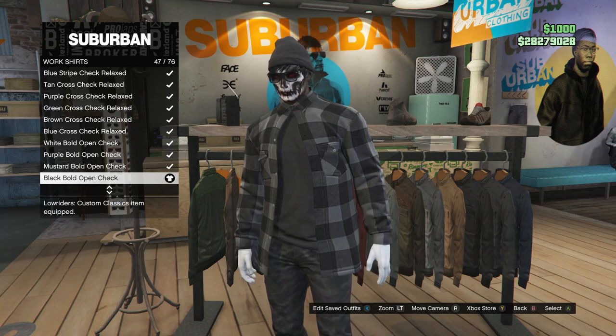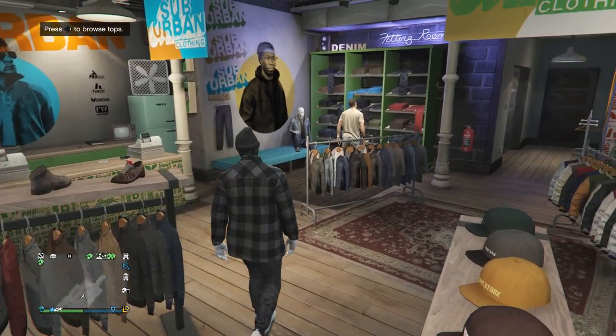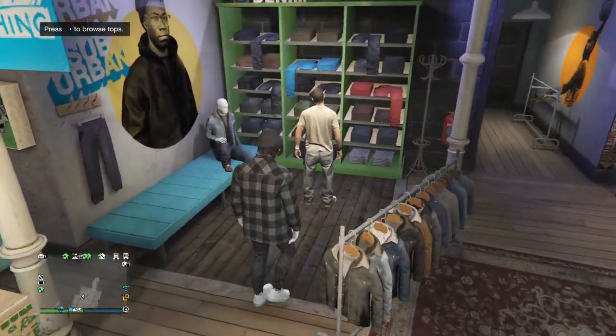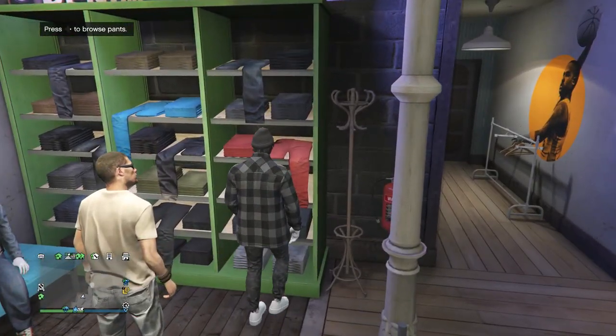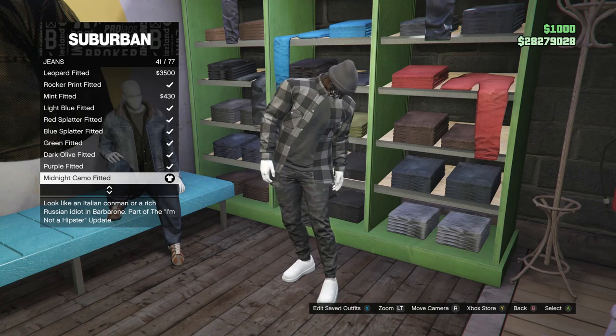After you do have that work shirt and you guys have both of those tops, go ahead and back out of your top section and head over here to the pants. Whenever you do get to the pants, click on jeans, which is on slot one, and you're going to be looking for the midnight camo fitted, which is on slot 41.